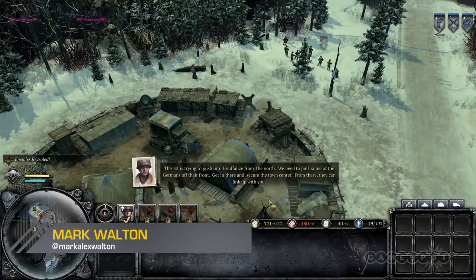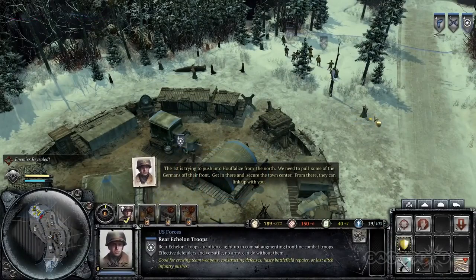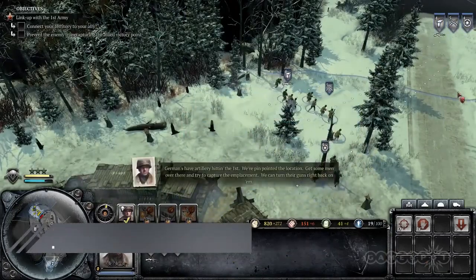1944 is the year and the Battle of the Bulge is the World War 2 conflict at the heart of the game — not a historically accurate retelling of those events, but rather a chance for players to influence and change the events of that year.